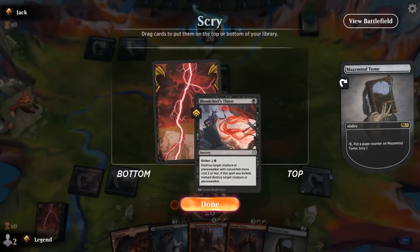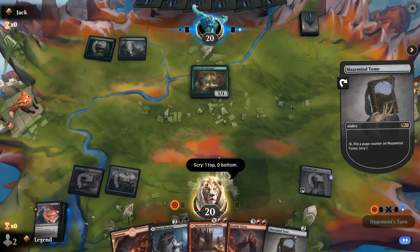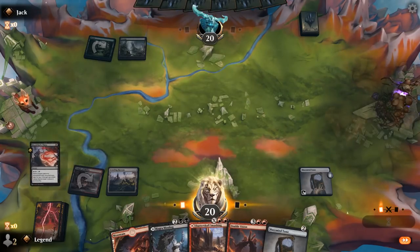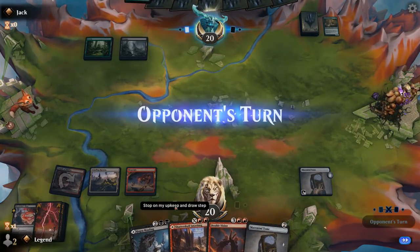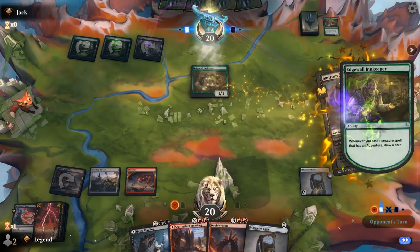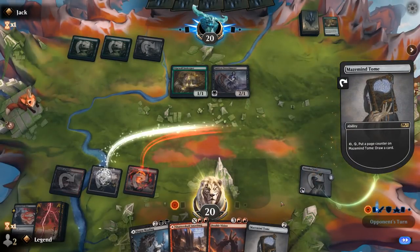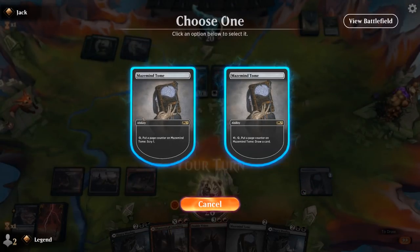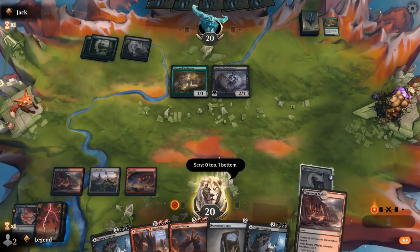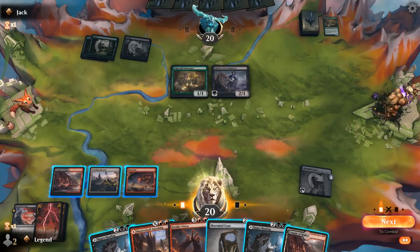Thirst could also work on the Innkeeper — maybe that's better, and then we can just draw with the Maze Mine Tome instead. Second Innkeeper followed by a Swordmaster. So now if I draw a land I can smash for two and kill both creatures. We'll draw and then scry towards an untapped land. Hmm, bottom. A few too many tap lands here — I guess just Smashing the Innkeeper is probably safest.